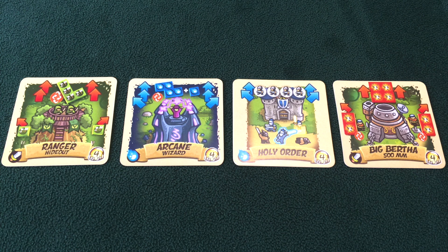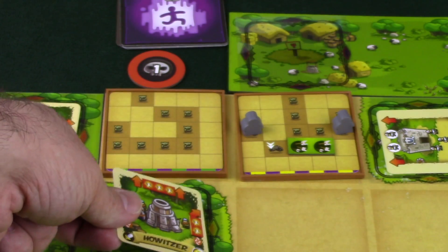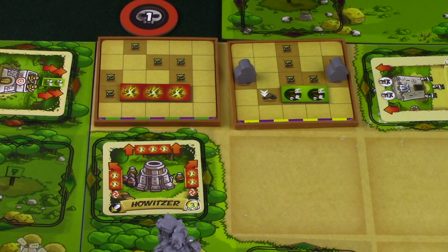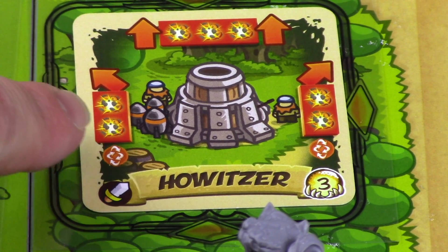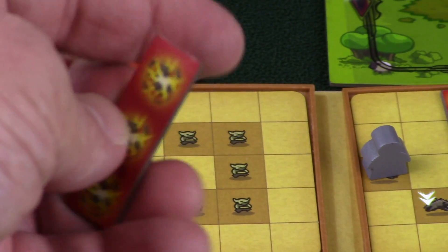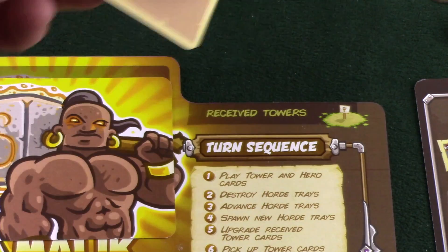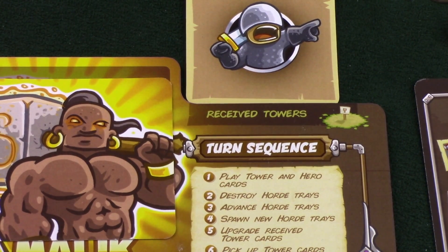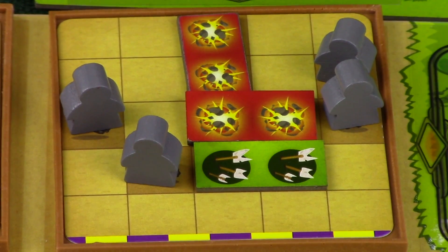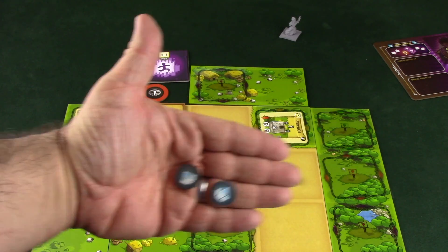Each one of these also has a fourth level that they can be upgraded to. As you upgrade any of these, they're going to gain more power and more abilities. With some of these, you see different kinds of arrows that allow you to target not only what's in front of them, but also even what's to the side of them. Normally when you're attacking an enemy, you cannot change the direction of your damage shot. But if you upgrade your towers, some of them have a symbol with all these different arrows that allows you to turn that damage into whichever direction you'd like. To upgrade your towers, you pass a tower you're not going to use this round to the player on your left, and they put it into the receive tower slot. Later on in the round, they'll trade that in for the next level tower. If any of these trays have been fully covered up with damage or knights, that tile is destroyed and you gain the gems located on the back. These gems can be used later on for purchasing new level one towers.